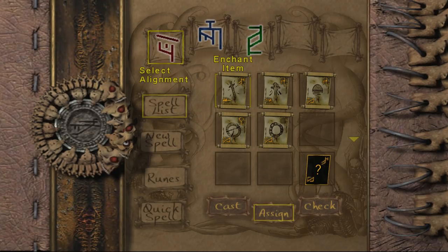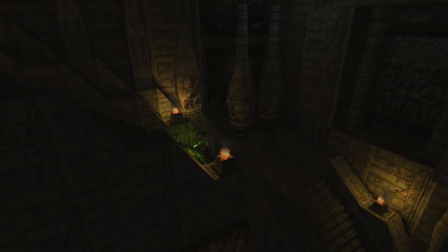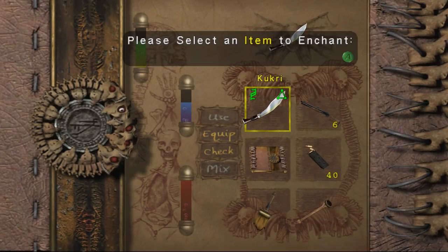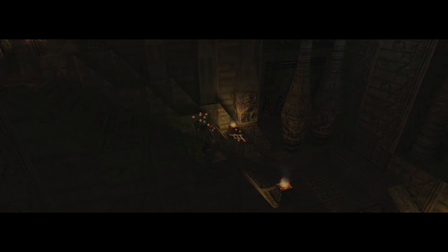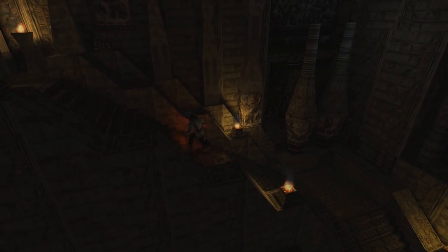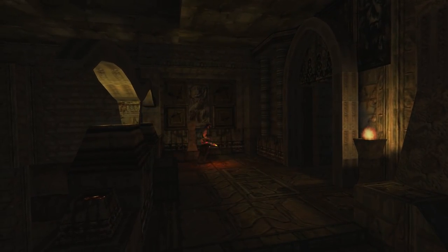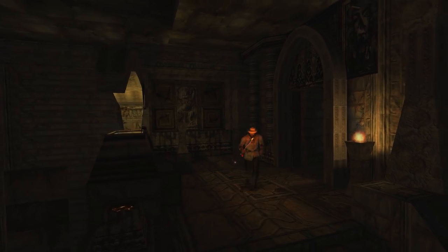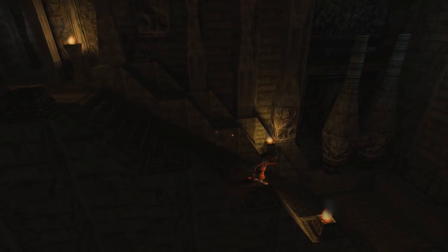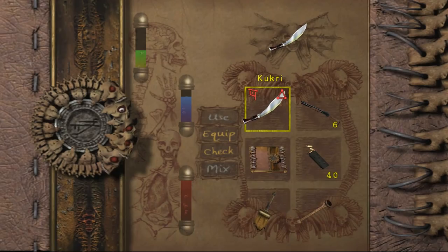Let's try it. Enchant, assign, let's make it red. Replace what I currently have. There we go. Oh hi, buddy! Well, that one's definitely green.